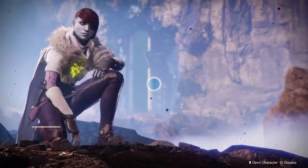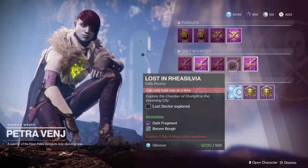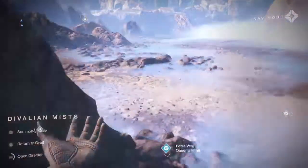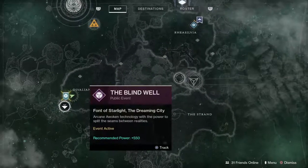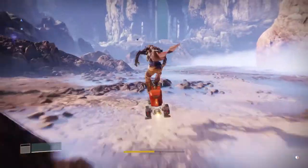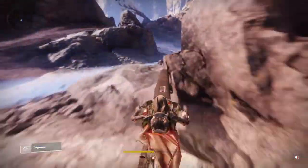Welcome guys. If you want to figure out where the Chamber of Starlight is — some of you may or may not know — it's a Lost Sector in Ria Sevilla. All you have to do is look at your map and go to the Lost Sector. If you don't know where it is, I'm just gonna do a quick run to it.